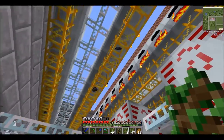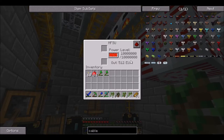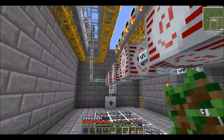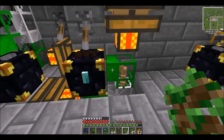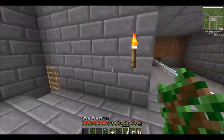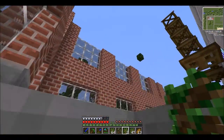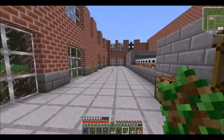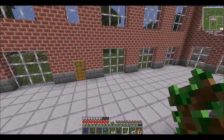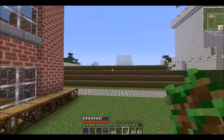You can see the charcoal going through — these are all generators up there and they're feeding power to these MFS units. Each MFS holds about three hundred million EU. EU is basically the power source we use. All the wood and charcoal gets fed out and this basically powers everything on the server — everything we've got to run is all powered through here. I've got more plans to make more of these little farms.